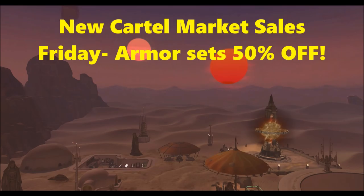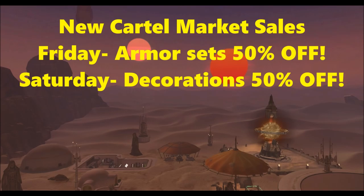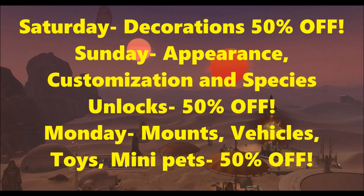I've never actually unlocked that one, but now it's going to be 50% off so now is the time to do it. On Saturday, 50% off all decorations on the cartel market. On Sunday, 50% off all the appearance customizations and species. And on Monday, 50% off all the mounts, vehicles, toys, and mini pets. So basically, before Knights of the Eternal Throne launches, we'll have some really epic sales on the cartel market. Definitely take advantage of those — 50% off is probably one of the better sales you'll ever see on the cartel market.